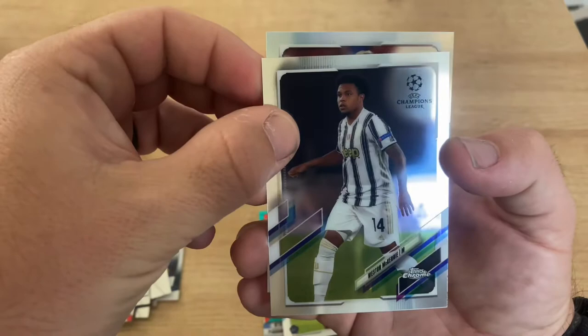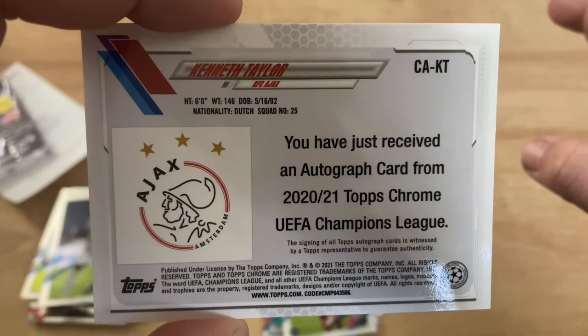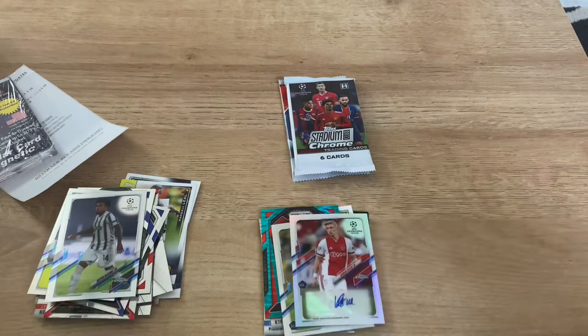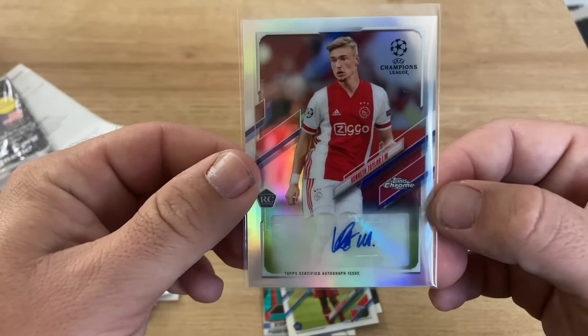Oh hey, we got an auto! Of Kenneth Taylor - hey, rock and roll! Midfielder for Ajax, rookie. Wow, I don't have sleeves on me right now - whoops - actually I got a sleeve here. That is awesome, that is very cool. He's one of the rookies, I don't know much about him but he plays for Ajax. Rock and roll - we got an auto, nice! Kenneth Taylor. Let's see if we can do it again.